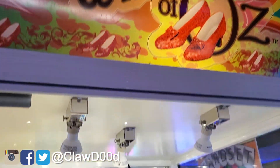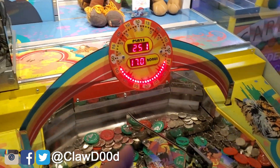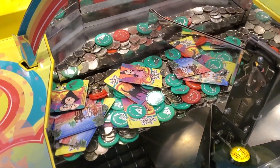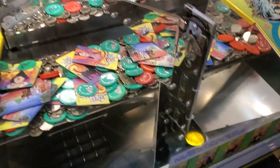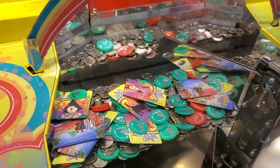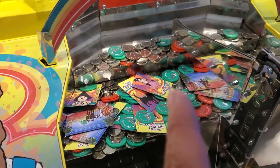Ladies and gentlemen, welcome back. Today we're at the Wizard of Oz here at University Bowl. I'm here with Vex — he's gonna help me out today and we're gonna see if we could get this Toto. So Vex, this is your first time playing, right? What we do is a thing called 'make it rain.' If you hold it where it says rapid-fire, just move that back and forth.